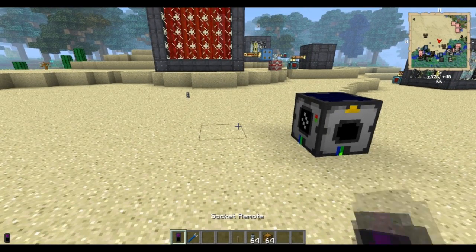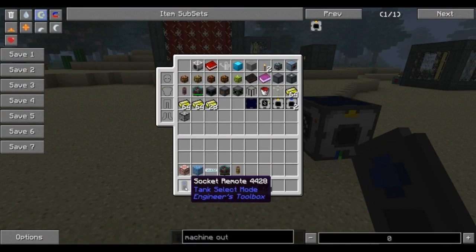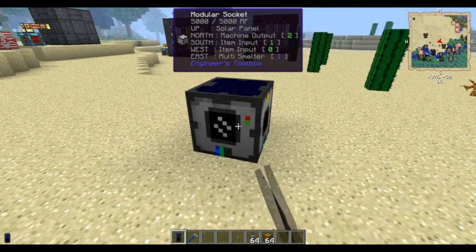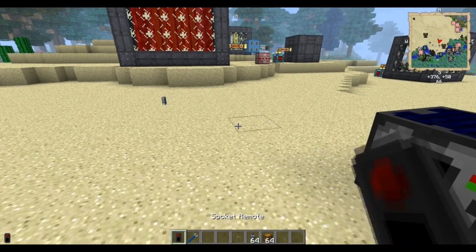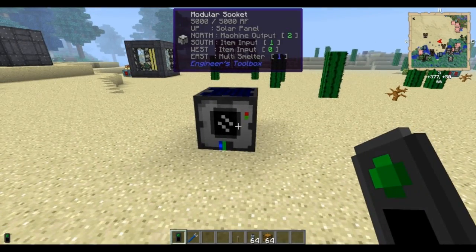Now shift-click again on the socket remote until you get to tank select mode. On the multi smelter, click twice to make it a one. And I did forget — with inventory select mode, click on the multi smelter and make it a zero as well. So your final setup should be: output is inventory select two, the two inputs are inventory select one and zero, and the multi smelter is tank select one and inventory select zero.